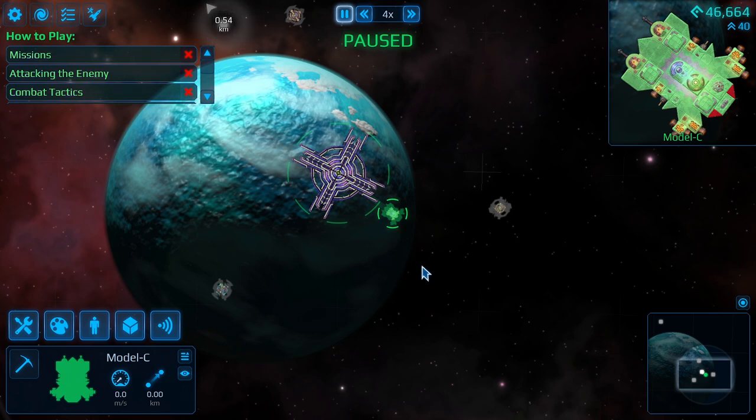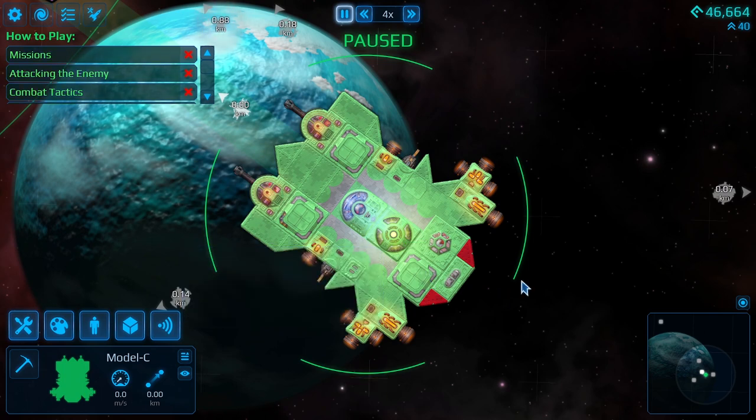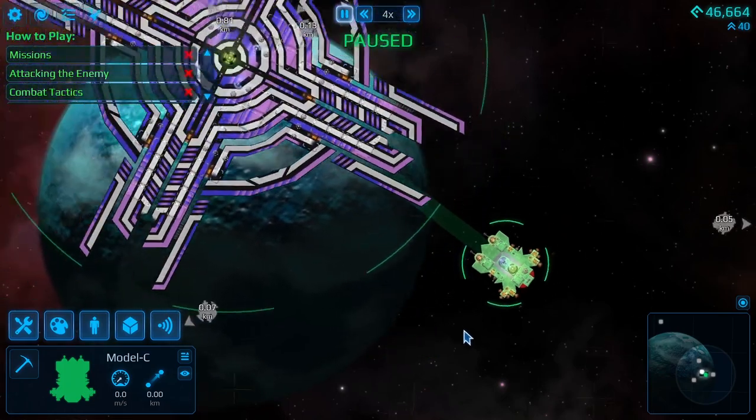What's up guys, it's me Spritrar here in another Cosmoteer video. I played a little bit on stream. As you can see, I added a really sick paint job to our ship since the last time we played. I always just messed around and it ended up turning into some kind of Warhammer 40k orc ship, maybe with a little less red than what would normally be on those ships.